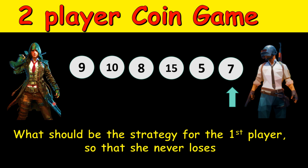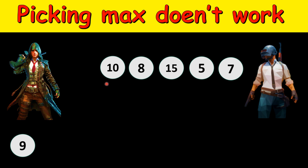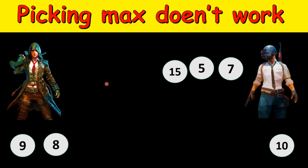Note that if you always pick the maximum coin, this does not work. The first player will pick either 9 or 7 — these are the two coins on the leftmost and rightmost ends. If you pick the maximum, that is 9, then player 2 gets a chance and will pick 10, then player 1 will pick 8, and then player 2 will pick 15.